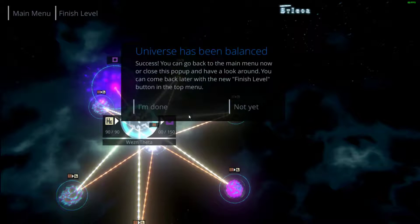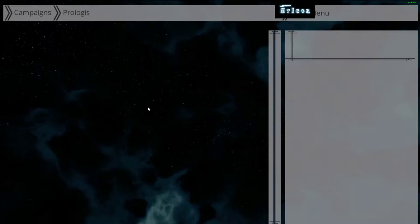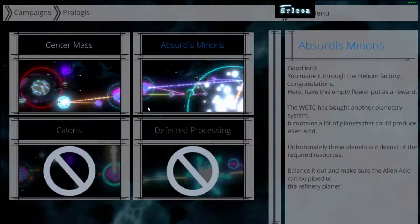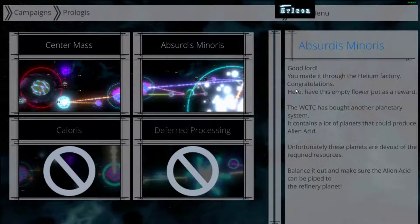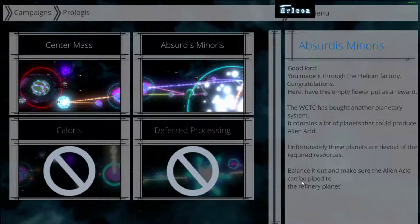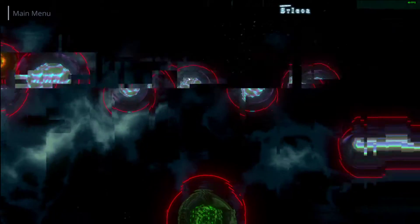Success! Oh my god, okay. So what now? Absurdist Minoris — good lord, you made it to the helium factory, okay. Be sure the alien acid can be piped to the refinery planet. Let's see — second table in this free game.